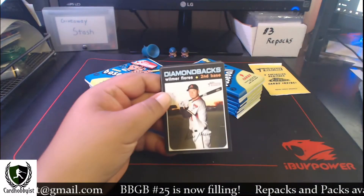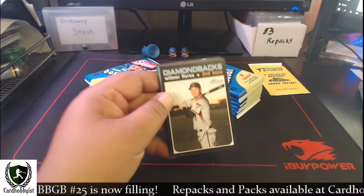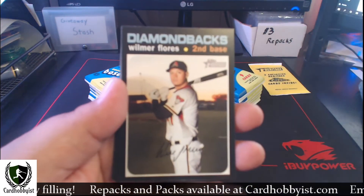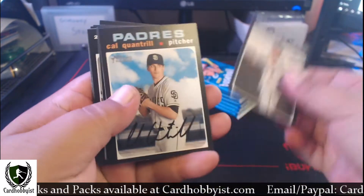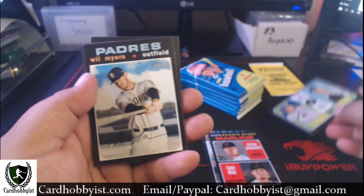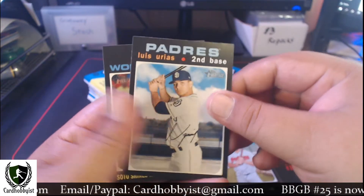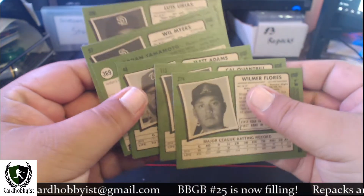Starting off with pack number one — it's gonna be a little bit of a longer mail day since I got all these packs to rip. We'll just shoot through these real quick. Wilmer Quantrill, Matt Adams, Yamamoto Díaz, Tom Seaver, deGrom — I'm gonna keep that one — Myers, Kipnis, Urias, and a Juan Soto game one debut. No short prints in here as expected.